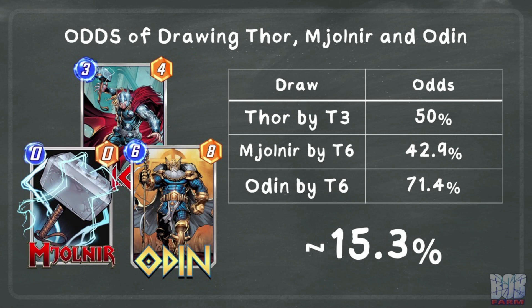But why stop at 10 power? With Odin, we can trigger the Mjolnir twice for a 16 power Thor. The rough odds of that lining up are approximately 15.3%. This is factored on drawing Thor by turn 3 to maximize the odds of drawing Mjolnir. This number isn't exact, as the turn we draw one of the cards is a turn we cannot draw one of the others, which makes the variables quite messy. Still, these rough numbers give us an idea of the likelihood of this lining up.